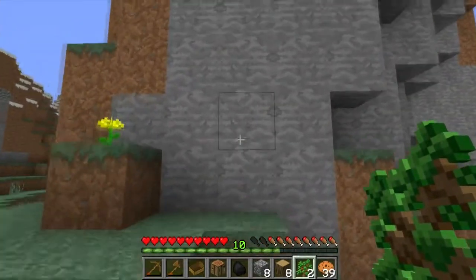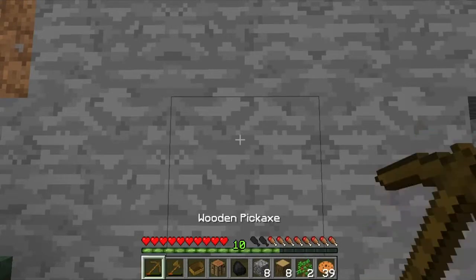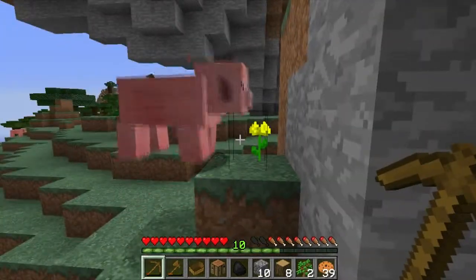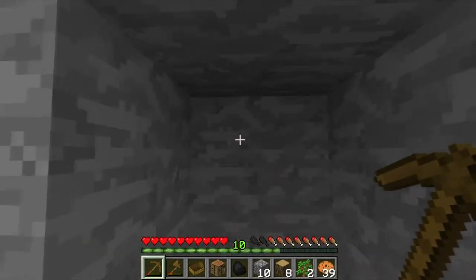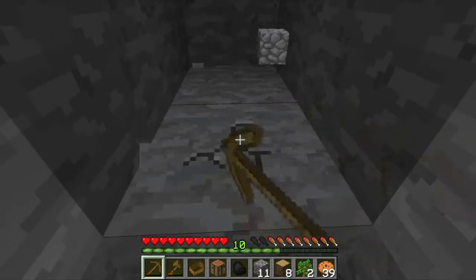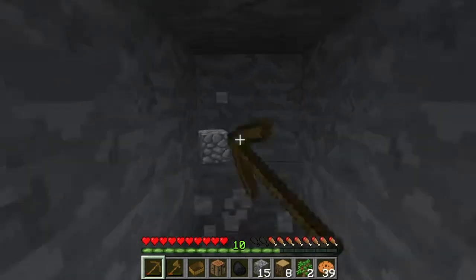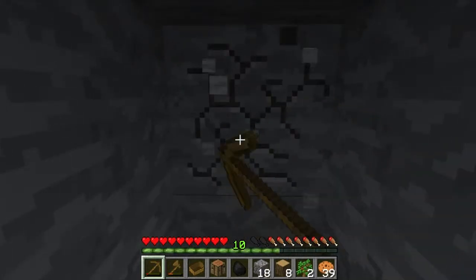I'm just going to go right in here. Probably want to go grab some of that coal, but first let's just get inside. I want to get in here far enough to carve out a little bit of space for ourselves. We'll set up our crafting table, make some stone tools, so we can start doing this a little bit more efficiently and make it a little more like home.